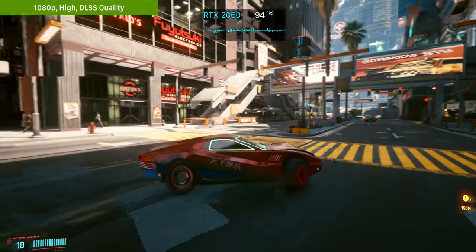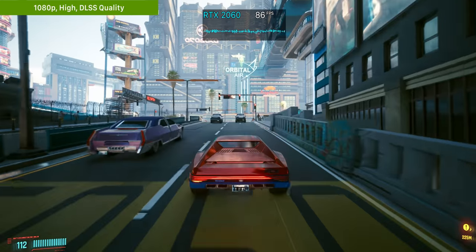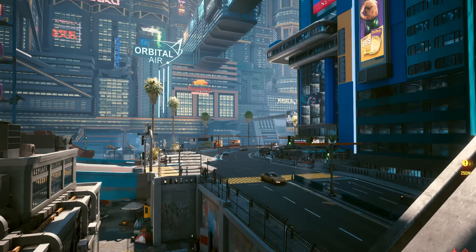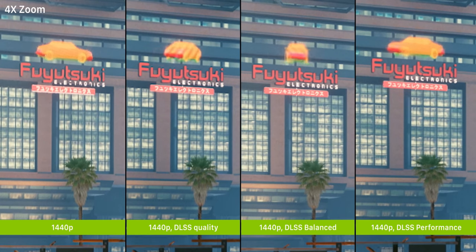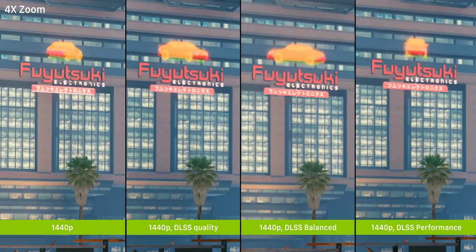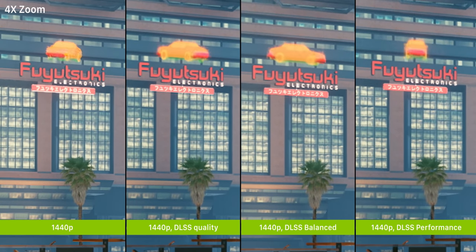DLSS internally renders the game at a lower resolution and then uses AI to upscale it. Cyberpunk 2077 has four different DLSS presets with different internal rendering factors — the higher quality the preset, the higher the internal rendering resolution. At 1440p, the first three DLSS presets — quality, balanced, and performance — all look pretty similar and honestly quite good. Even at a four times crop pixel-peeping level, the text, windows, and trees look great on all of them.